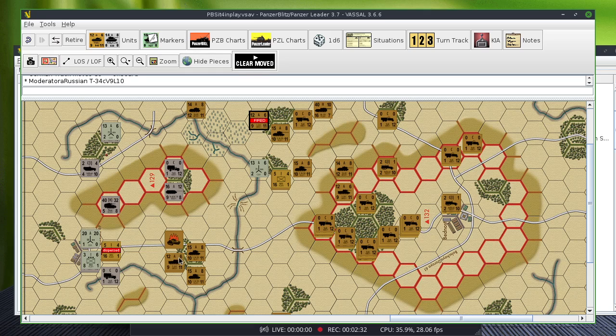Let's see who else we have fire for. None of these units are spotted. The two units that could fire are dispersed. However, this unit on the hill is spotted and it's a really good target. It defends as armor, so it'll be 2 to 1.